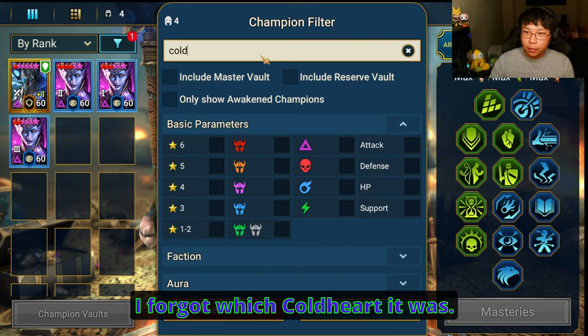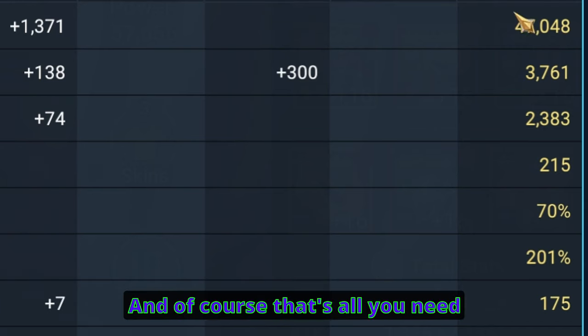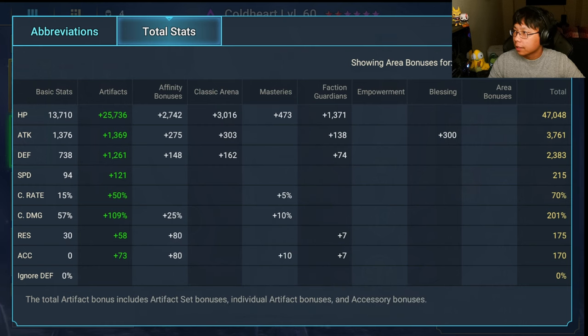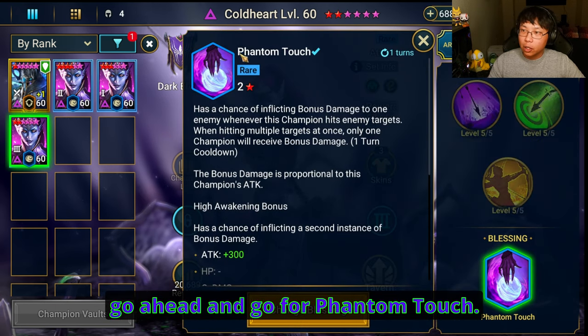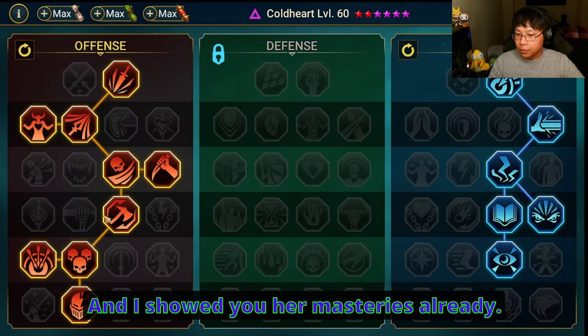And then we have Coldheart. 215 speed for your second DPS, Coldheart. That's all you need, plus 70% crit rate and a lot of crit damage — as much as you can muster. Make sure the speed is 215. The link in the description will be down below for his video. She does have her skills booked. If you do get blessings on her, go ahead and go for Phantom Touch.